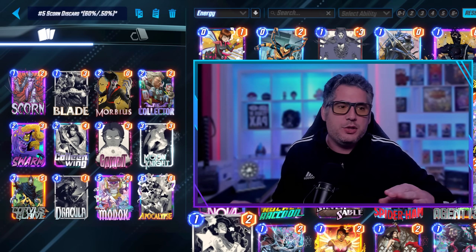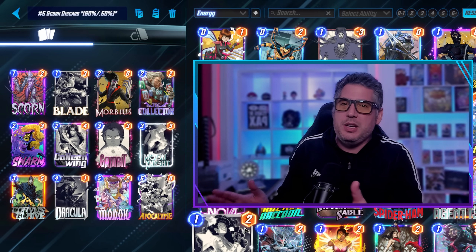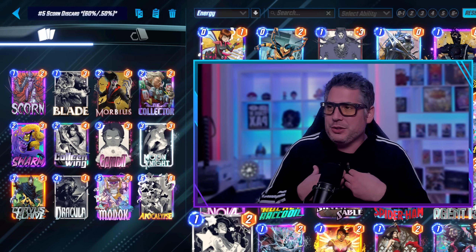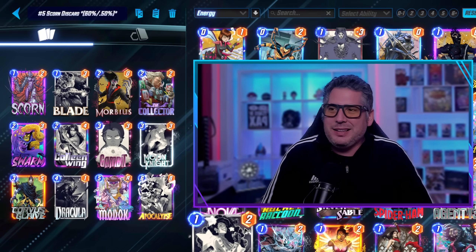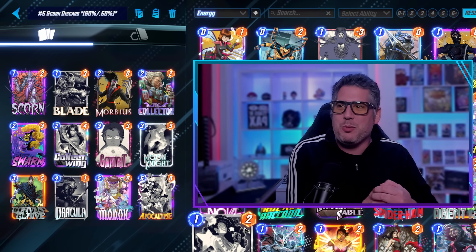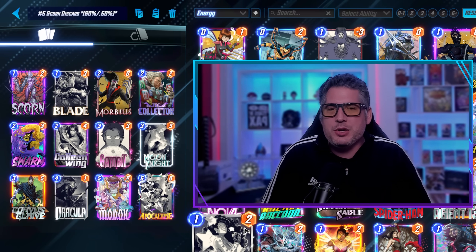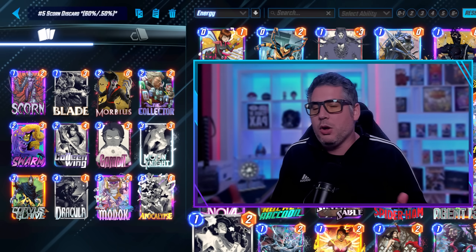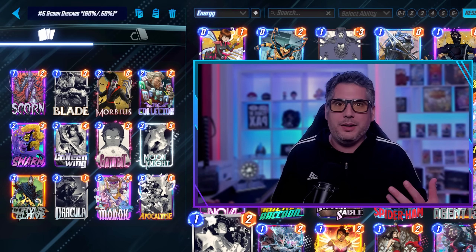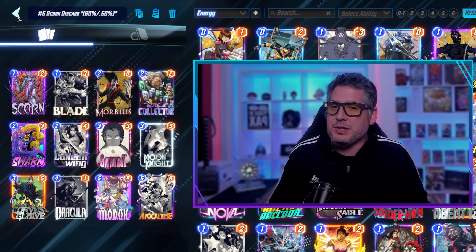Now here's the thing: we had a higher win rate version of discard with a smaller sample size — Scorn — running a 60% win rate and a 0.50 cube rate. Scorn's not seeing a lot of play right now, possibly because people are going after Agony in High Voltage mode, or because people are low on Scorn and don't want to risk their keys. I personally am a believer in Scorn and like this deck a lot. I wanted to feature it because it is performing very well, but give the caveat that we don't have that much of a sample size, so the statistics may vary.